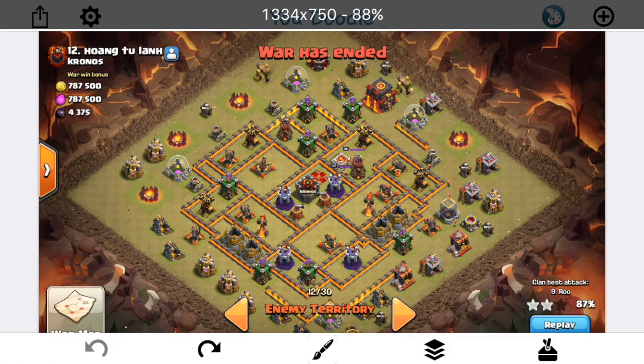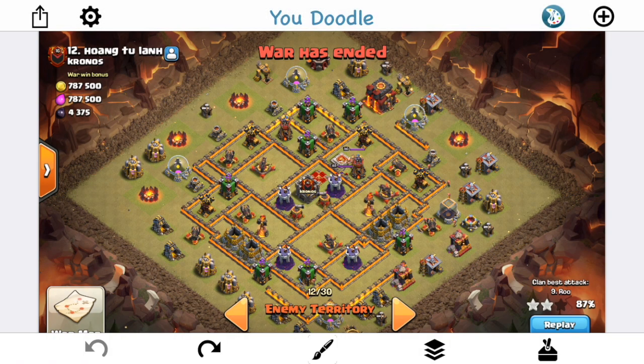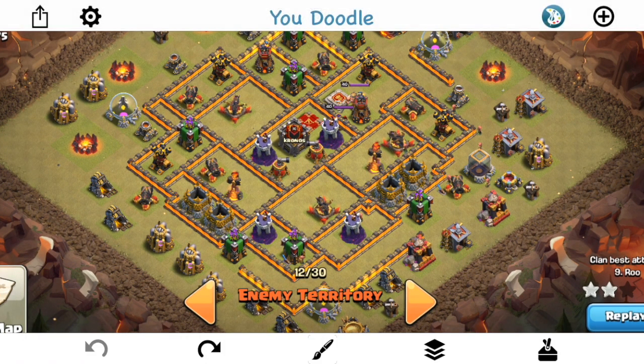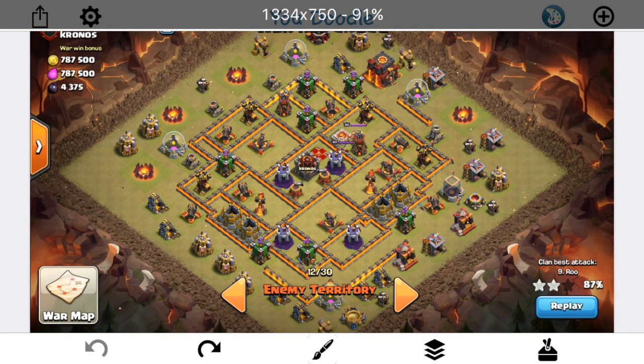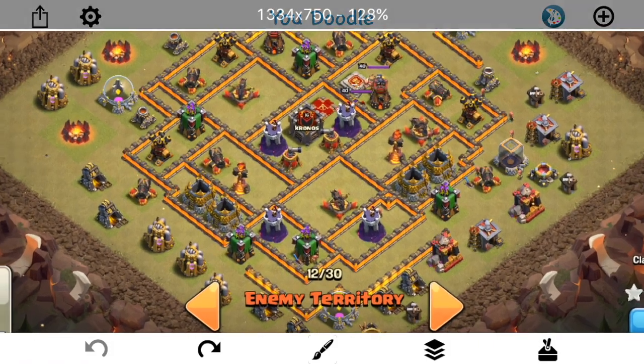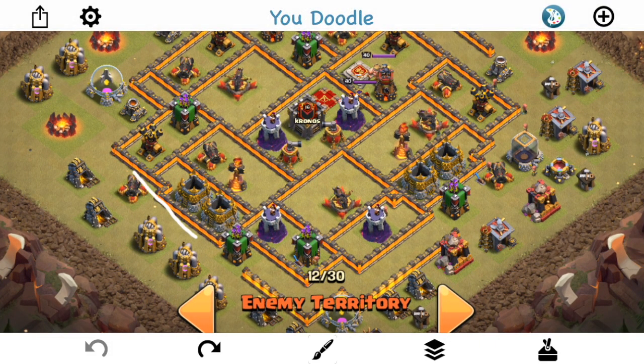The Wall Wrecker coming this way can't do anything because it's just going to target the Town Hall. You always want to look at what's on the opposite side of the Town Hall, because that's where they're most likely to send in the Wall Wrecker for a Witch Bowler attack — they can just kind of mow through the entire base with it. But notice how this single Inferno can't be reached from the outside of the base by a Queen, which is good.